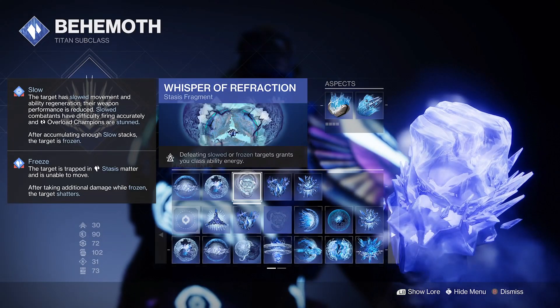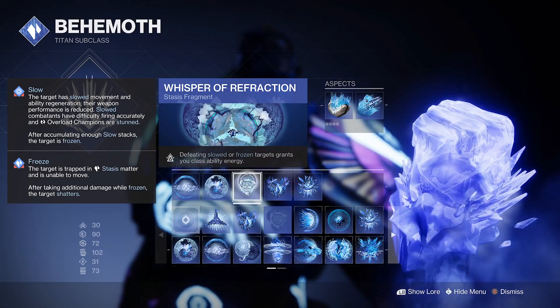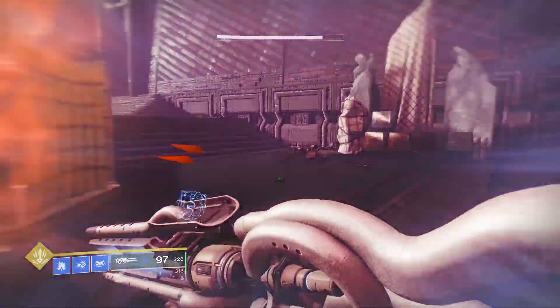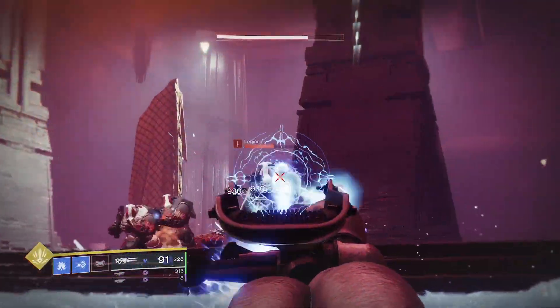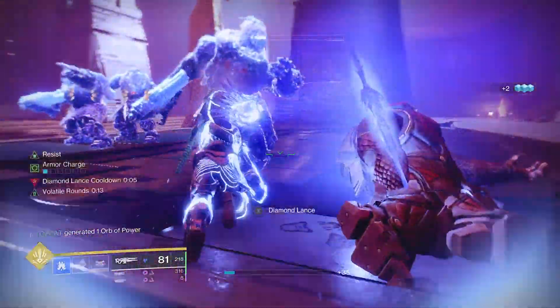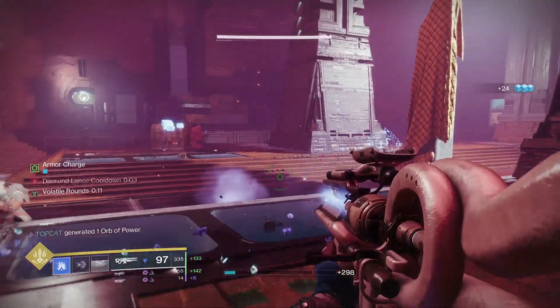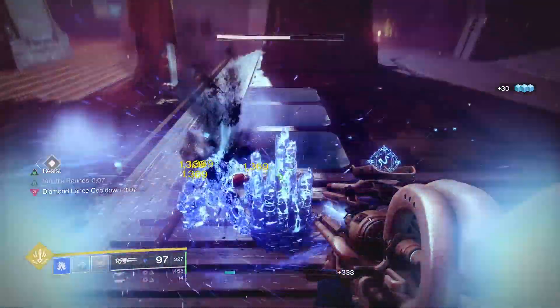Whisper of Refraction: defeating slowed or frozen targets grants you class ability energy. With our cooldown for abilities taking a hit at the launch of Lightfall, even with 100 resilience our barricades aren't quite 10-second quick anymore. But with this fragment and all the stasis we're throwing around, we can get our rally barricade in under 10 seconds to loop our lance manufacturing with ease.